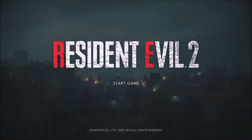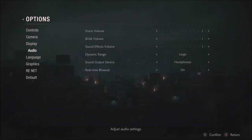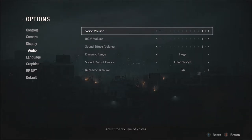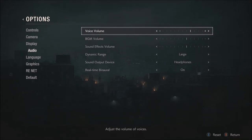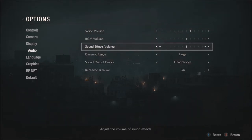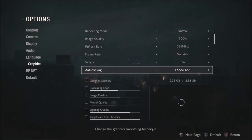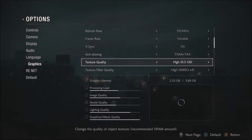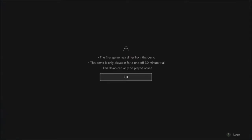Alright, so here at the Resident Evil 2 demo, you have 30 minutes to get as far as you can in the game. I don't know how loud it is — there are options, I'm going to lower the sound a bit. There we go. Everything seems fine. We'll see in-game if I need to adjust anything. You got 30 minutes. It's fine, it's a demo.